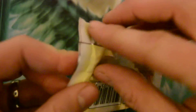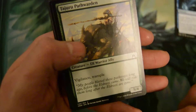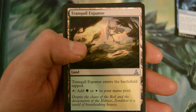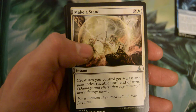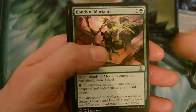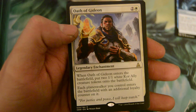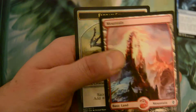Alright, next and last pack. Tranquil Expanse, Make a Stand, Bonds of Mortality, and the rare is Oath of Gideon — a three-drop legendary enchantment. Oath of Gideon enters the battlefield with two 1/1 white Kor Ally creature tokens. Each planeswalker you control enters the battlefield with an additional loyalty counter. Pretty cool. And we got a Mountain and a token.